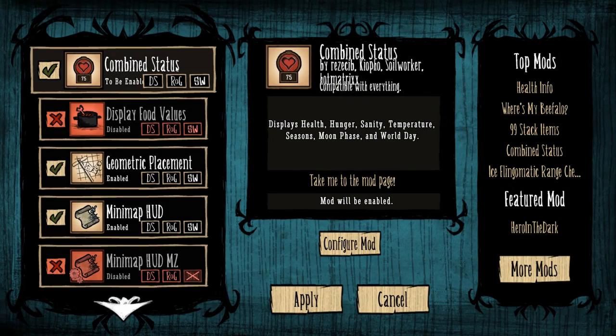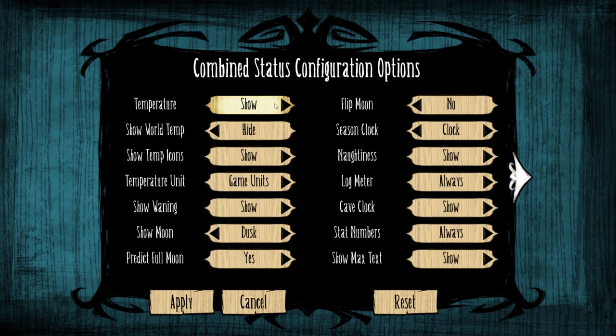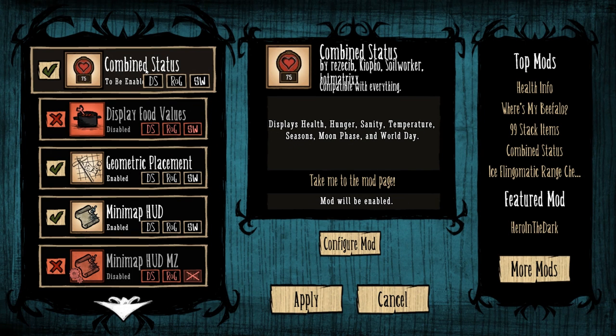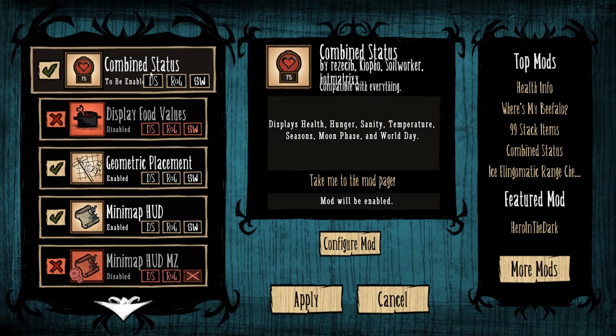Next we have Combined Status. This is going to display health, hunger, sanity, temperature, moon phase, world day, and stuff like that. It's very configurable — you can hide world temp, waning moon info, change your HUD size, show naughtiness, and more. Now, something like this mod is getting into the area of stats you're not supposed to know when you play the game. It's giving you an advantage — information you might not otherwise have. But you could keep track of most of this yourself, so it's just making it less tedious to figure out.